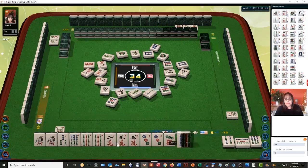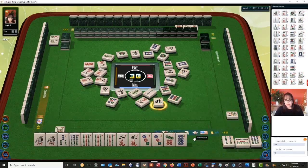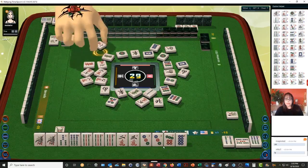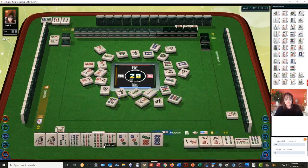Let's discard the five crack. Nine dots — we still have potential for a pure straight if we can get a seven or an eight. Eight characters, north wind, six bamboos — chow. Eight characters, one character. Let's chow — I hope this is going to work.